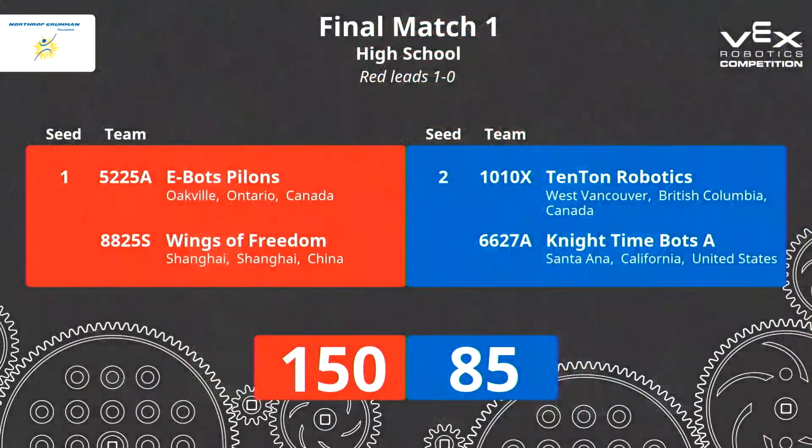The referees are going through this and trying to come up with a score. It looks like the pylons had control of this match — so what do you do if you're the Arts Alliance? How do you slow down Wings of Freedom? You need to do it with one robot; you can't commit both robots to playing defense, especially after you lost autonomous. You have to find a way to score points. I think they should take a page from the round robin and start moving the Technology Division's mobile goals into a place where it's harder to get. We do have a score ready from this match — Technology takes it 150 to 85. Now let's take a moment to recognize the award winners on both the Science and Technology divisions.